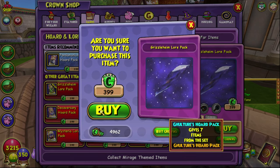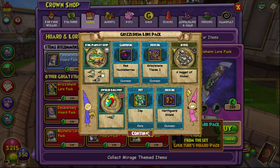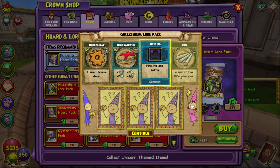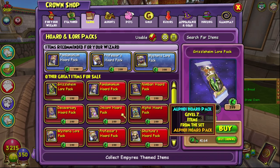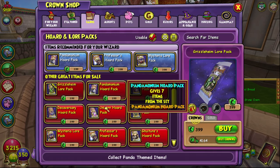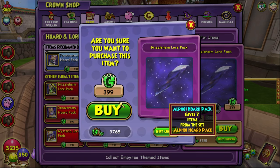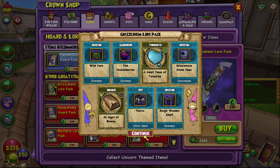We have so many Fenris pets now. Let's keep opening — maybe wearing all of the gear will give us good luck. Nope, obviously not enough good luck — we got an Imp. No spell. We got the ice Fenris, which is cool. I'm pretty sure there are three: Fire, Ice, and Storm. And we got the Myth one — we got all of the pets!